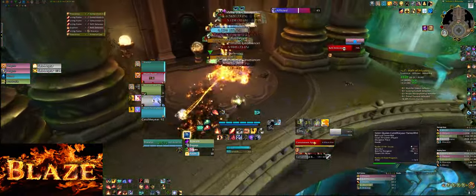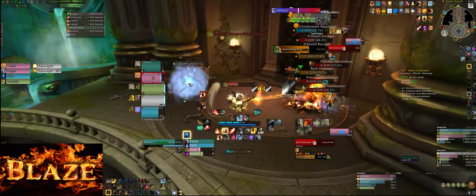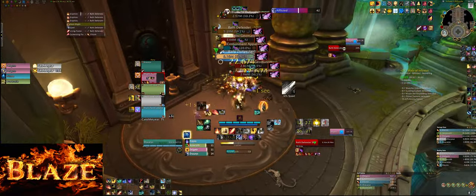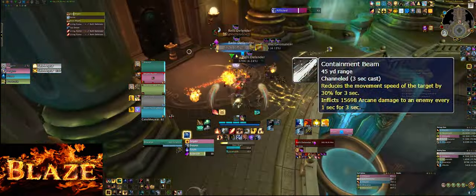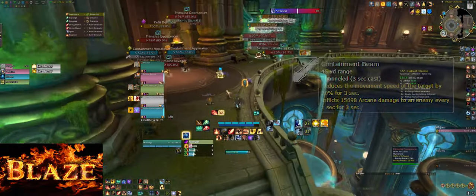On all pulls till the first boss, there are a few important rules you have to follow. The containment apparatus and Rafty defenders are the mobs you should focus. The apparatus Expulse cast must be stopped, and if you get targeted by Containment you can remove it with Freedom and such — be aware that it does a lot of damage.